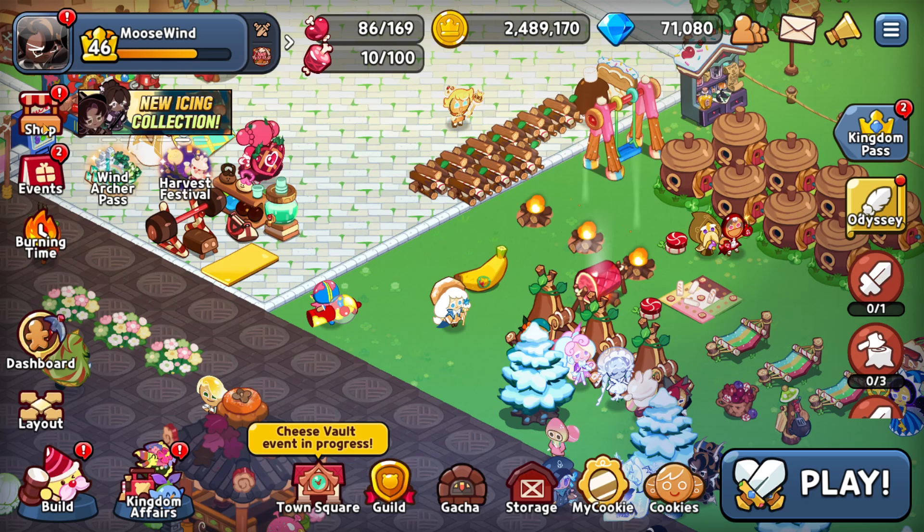Next we want to go to the shop. If I haven't collected all the dailies here, make sure to collect these. Scroll on down until you get to the Wind Gem — you get one of those per day, so grab that. Then you've got time-limited stuff, booster upgrades, game supplies, and you're going to get one free gift in game supplies, so grab that.